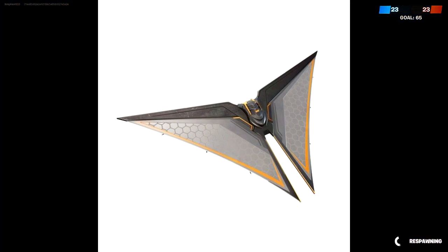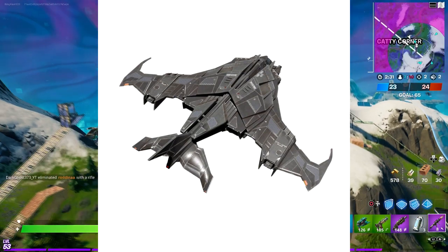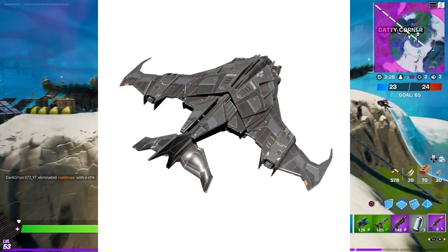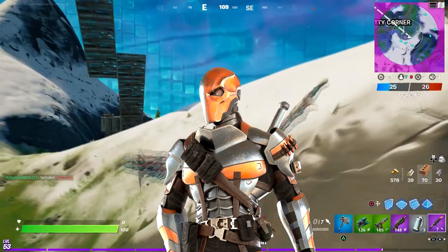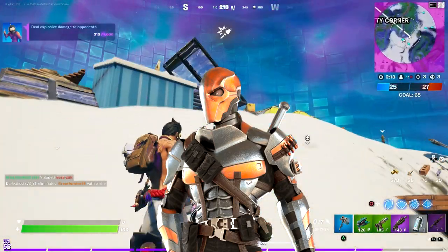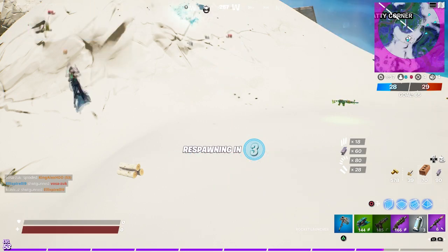You should also be getting the Deathstroke glider. One of the upcoming comic books coming out in two weeks should give you the Batman glider, and also the Catwoman pickaxe. You can also get the Deathstroke skin for anyone that wants it. You can redeem all of these on their website — the Harley Quinn, Batman, and Deathstroke items.